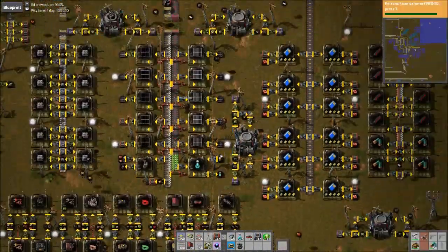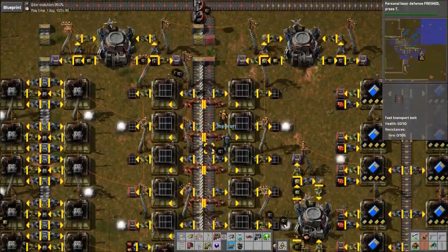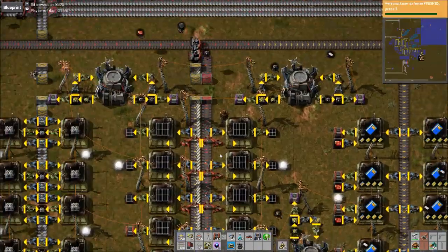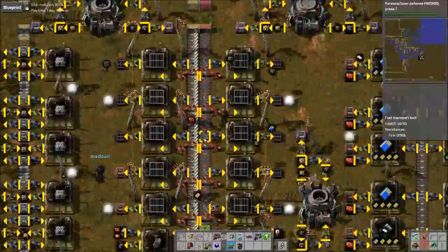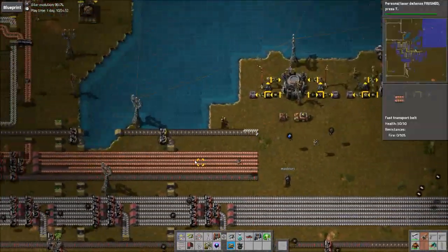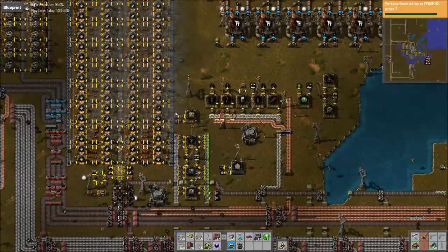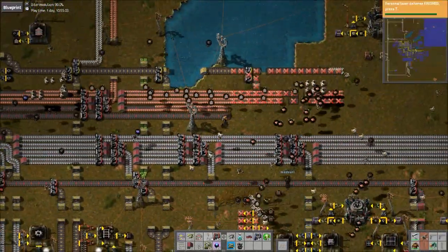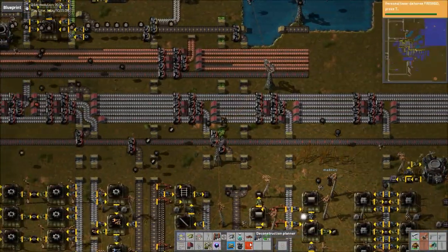We might need to move this over to bot production. Copper, green circuits, steel - we can just change all these to requesters. Steel is not doing too good. It is full on iron - you just need a ton of steel production. I need to change that over and add it to the smelter. We need a dedicated steel section.